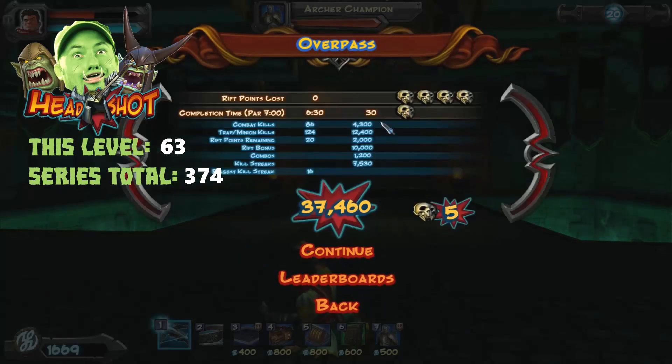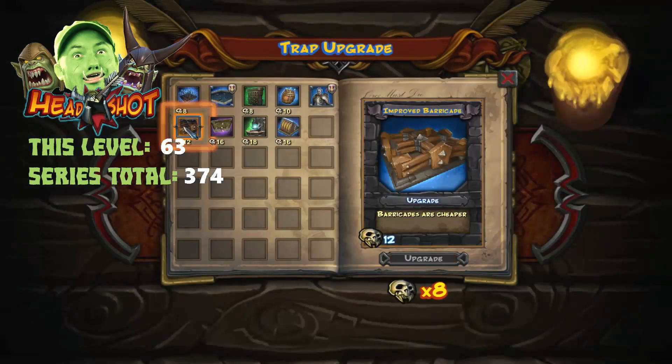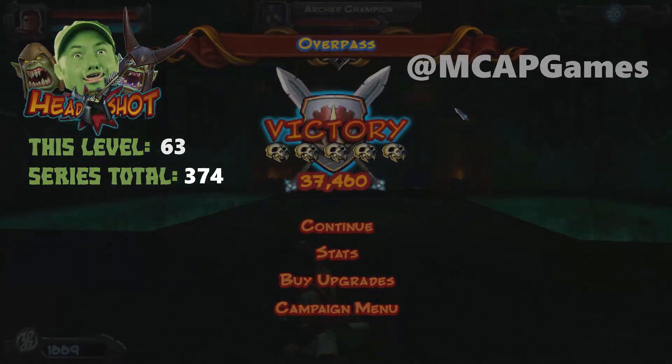37,000 points and 30 seconds under par time — that's pretty good. The combat kill to trap minion kill ratio is pretty decent. Looking at our upgrades, we want to save up and get improved barricades so they're cheaper, because that allows us to do a lot more with them. Barricades are the second most important trap, only behind tar. Hit like and subscribe if you want to see more, check out the other series on the channel, and leave a comment below if you have any tips or alternative strategies. Thanks for tuning in and we'll see you next time here on APG.